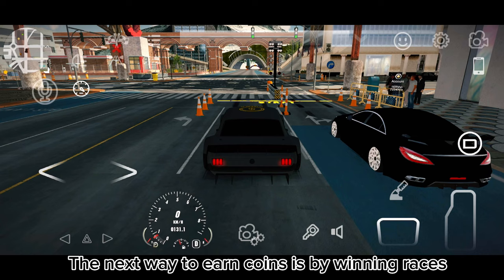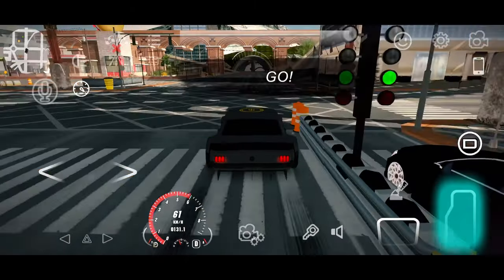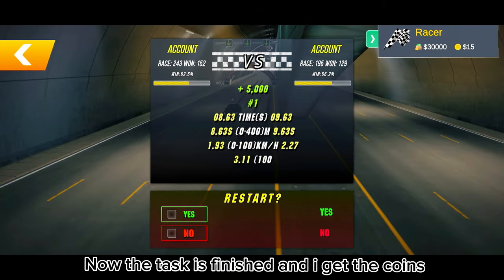The next way to earn coins is by winning races. This is my last race of the daily tasks. Now the task is finished and I get the coins.